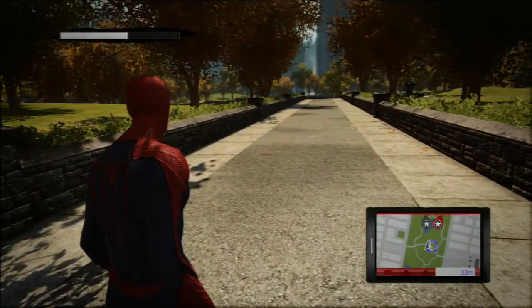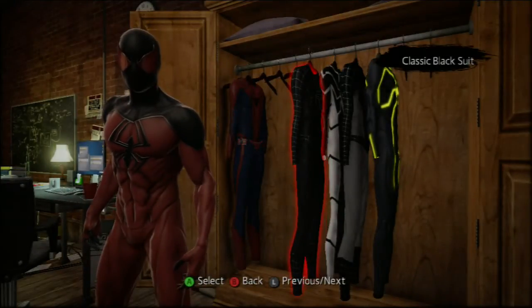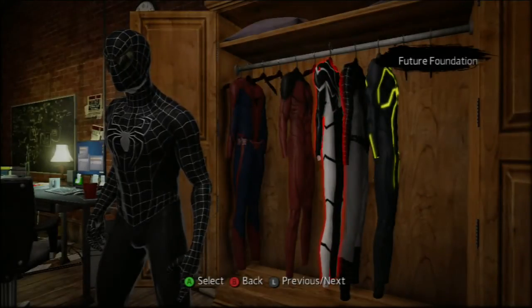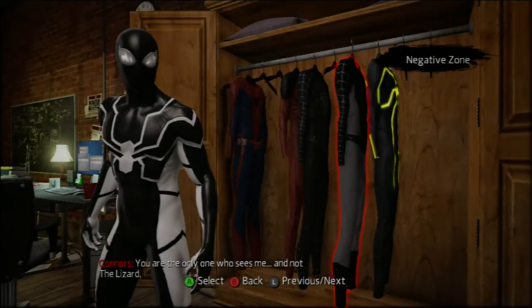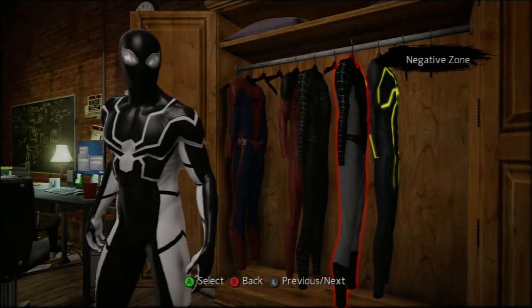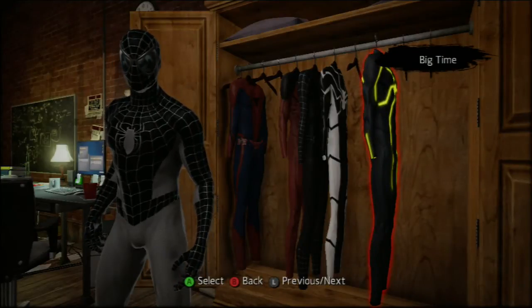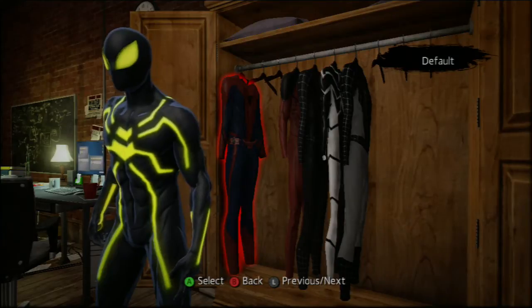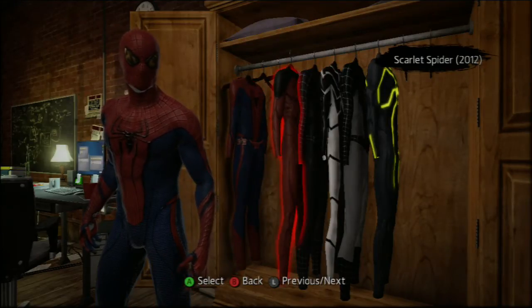Now I'm going to go back to the house so you can see what all the different suits look like. So firstly we have the original costume, then we have Scarlet Spider which is my second favourite. The black suit which is my personal favourite from Spider-Man 3. We have Negative Zone which is the black and white one. We have Future Foundation which is the awful looking one. And we have Big Time which is the blue and neon green one. As you can see my wardrobe is not full.